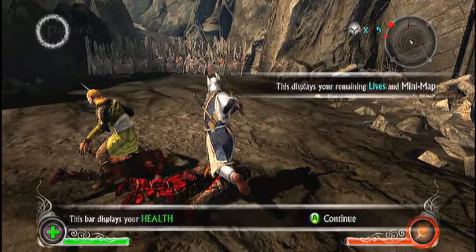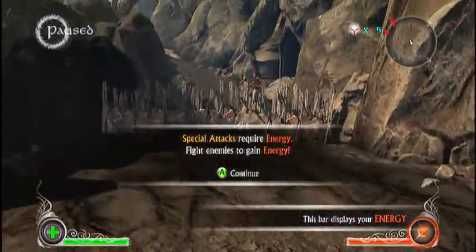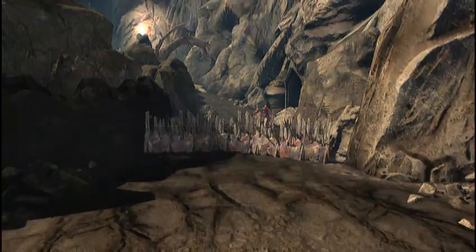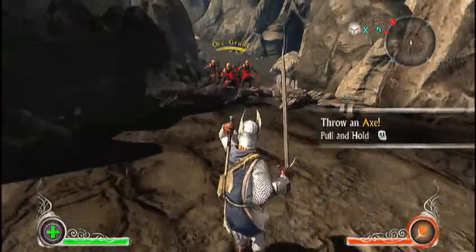Down in the left corner of the screen I've got my health. Bottom right is pretty much a charge meter for my fire sword — the more fire abilities I use, the less the bar is filled. Top right is my map, lives, and everything. Special attacks require energy — fight enemies to gain energy. Here's a throwing axe.